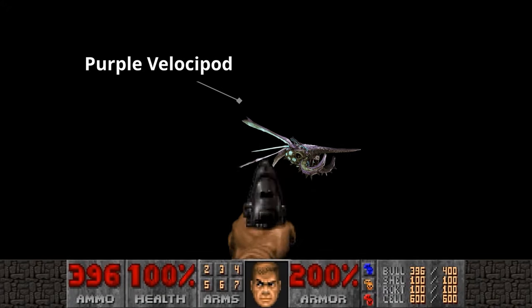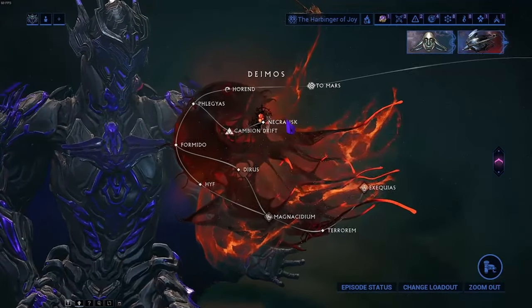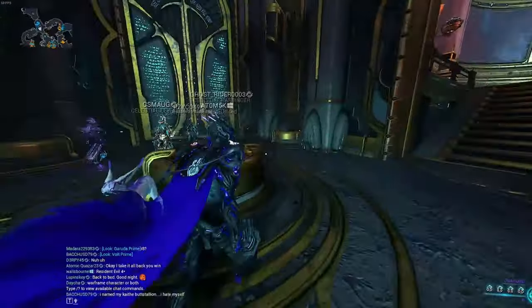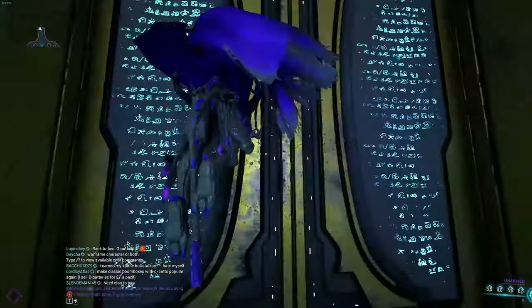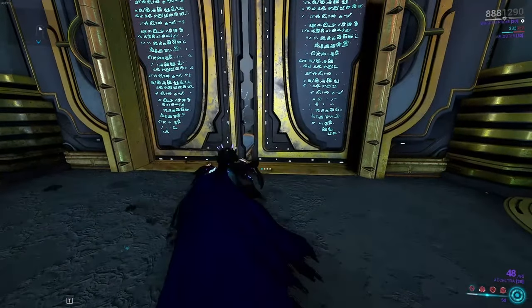Hello ladies and gentlemen — I heard you had a hard time finding yourselves some purple velocipods. That's not a problem because I've got you. We're going to be going to Cambion Drift on Deimos, and as soon as you get there, go out to the main area, the main world hub. Equip your tranq rifle — make sure you've got that equipped because this is going to happen real quick.